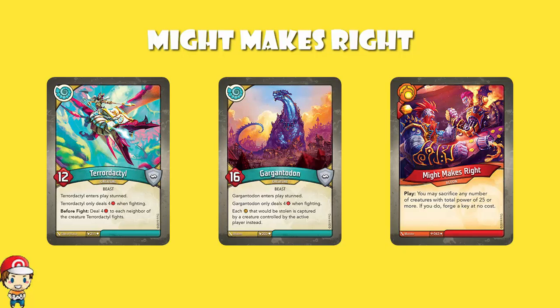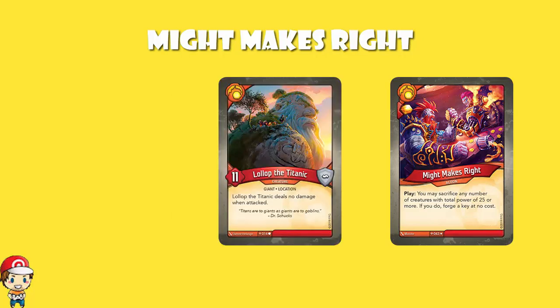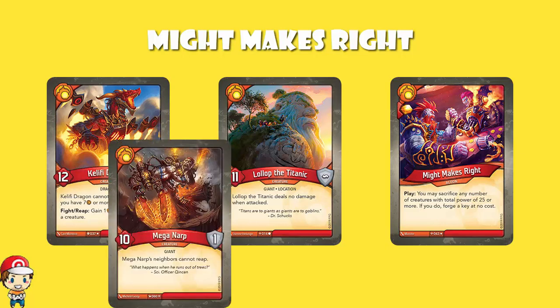There are eight creatures in KeyForge at the moment with a power of 10 or above, and three of them are actually in Brobnar: Lollop the Titanic from Age of Ascension, Khalifi Dragon from Call of the Archons, and Mega Narp — the mega version of regular Narp — from Worlds Collide.